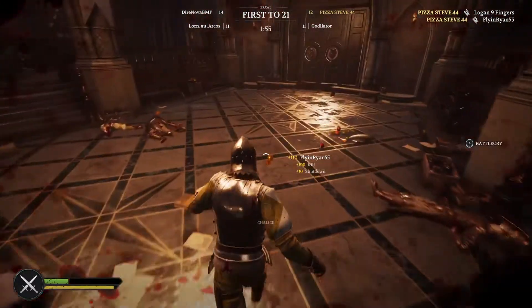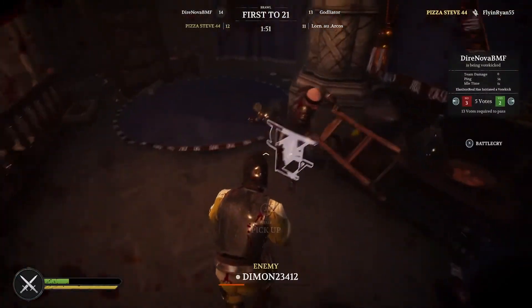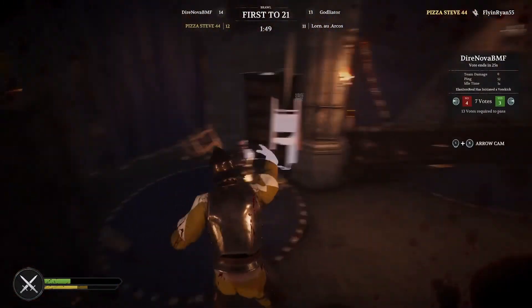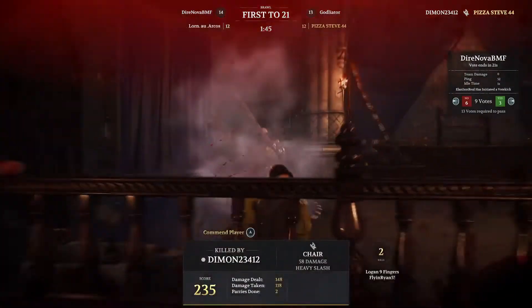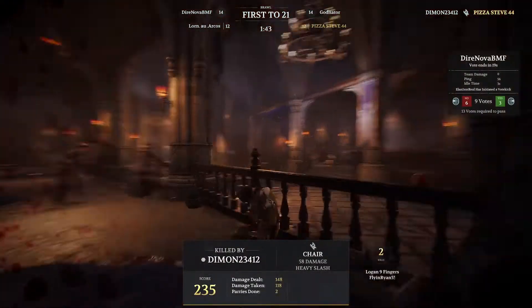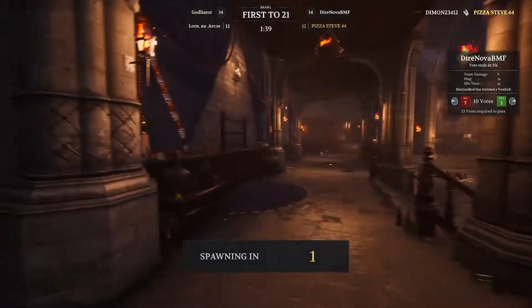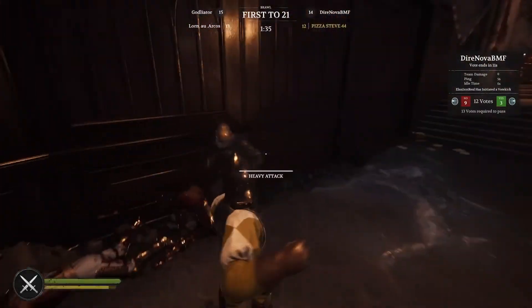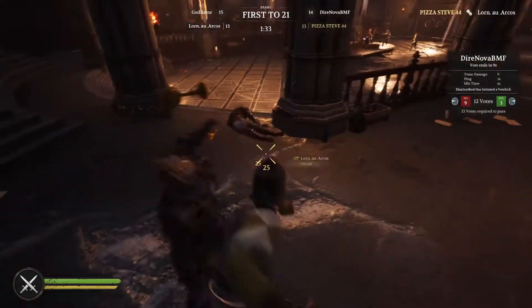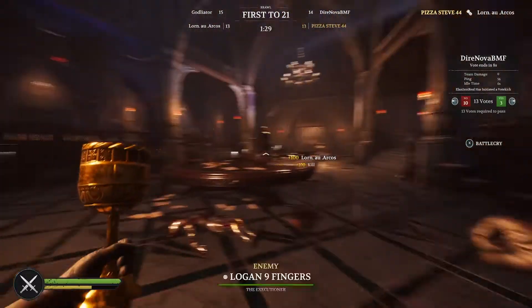Look, this guy's trying to cheese me. Easy riposte — he wasn't ready. And again, listen to that splintering sound. You can indeed throw this thing. It was a valiant attempt to dodge that, but it's the chair. So yeah, be wary. If someone's using a chair in your competitive brawl matches, either get ready to jump them or bow low beneath them, because you are not going to end up beating them.